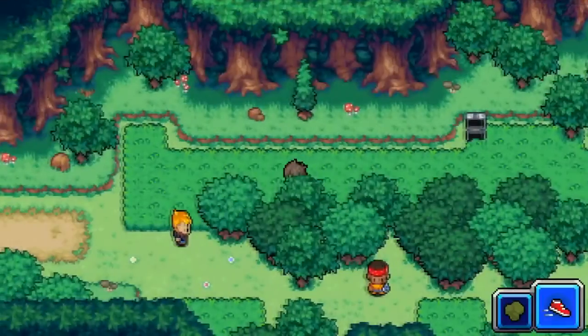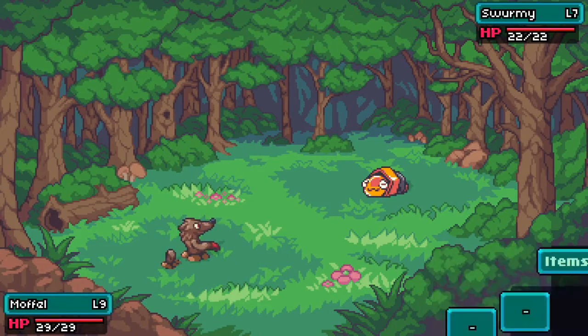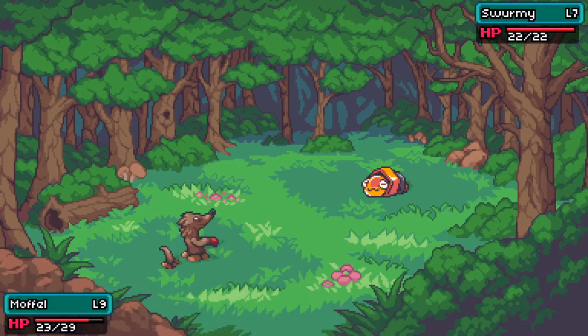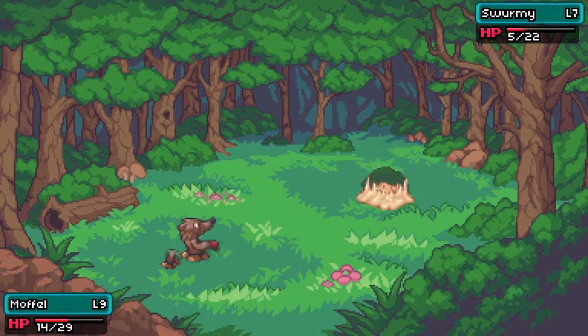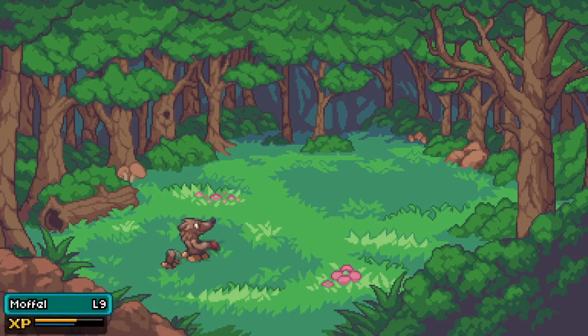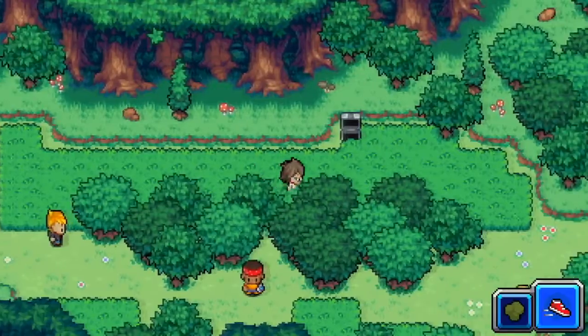We're going to push further into the Woodlow forest. We just need to get muffle up to level ten - he should be pretty close. Wow, that was devastating - I did not expect it to do so much damage. A critical hit - sandball is going to knock him out. A level seven should give me a good bit of experience.